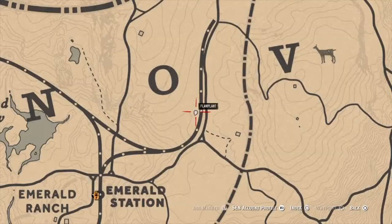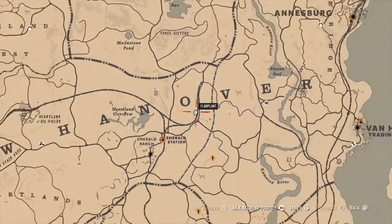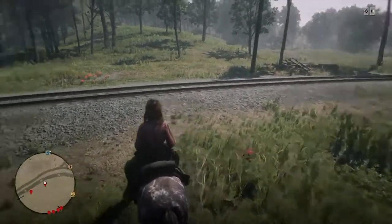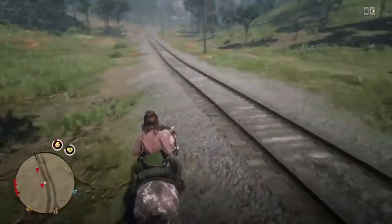Our seventh Yarrow patch is just north of our last patch. Just follow the tracks north for a second, drift left, and you've got yourself another bundle. Easy.